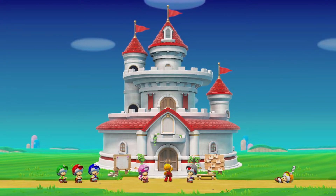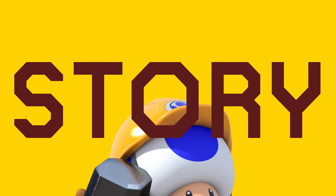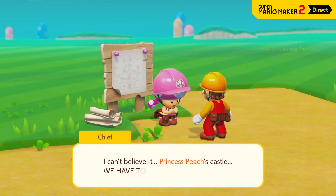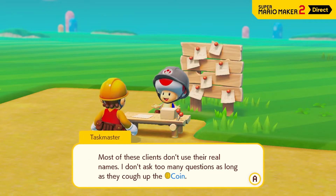If you're not sure how to use something, try out Story Mode. In Story Mode, Mario sets out to help rebuild Princess Peach's castle. And to do so, he'll face an entire game's worth of courses in search of coins.